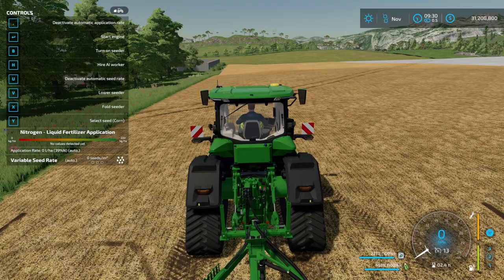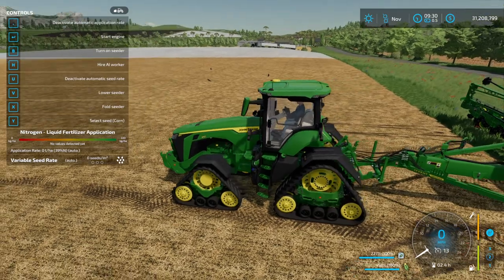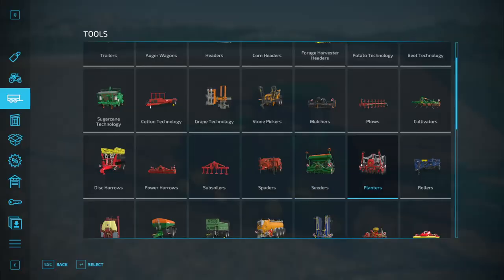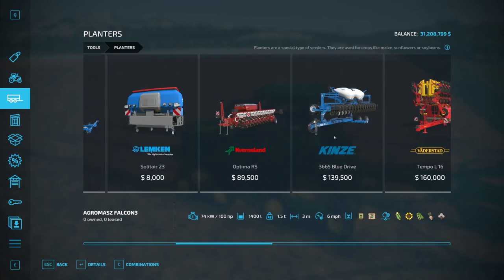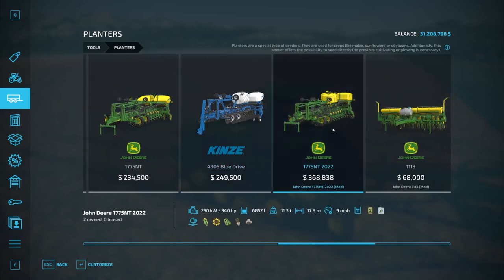Over here where the soybeans were, I'm going to direct-drill corn into the field. The planter is a mod — it's by Sid Modding — but if you don't have that mod, you can always use the base game seeder with a liquid fertilizer tank, which is the Kinze Blue Drive seeder, and it'll do exactly the same thing. It's just a little bit narrower. That's why I use the John Deere — plus I'm John Deere green through and through.